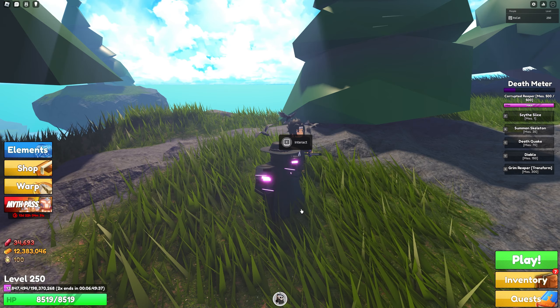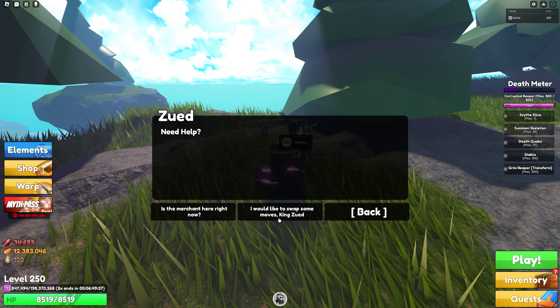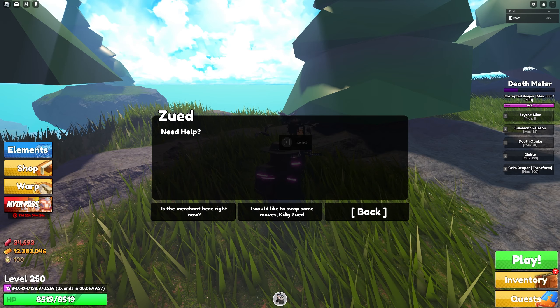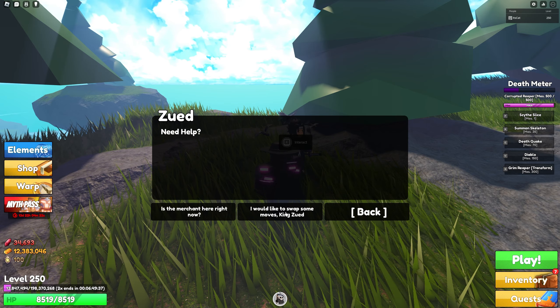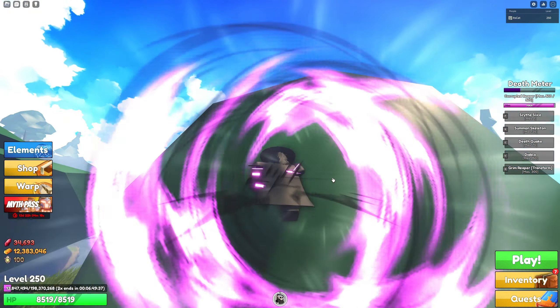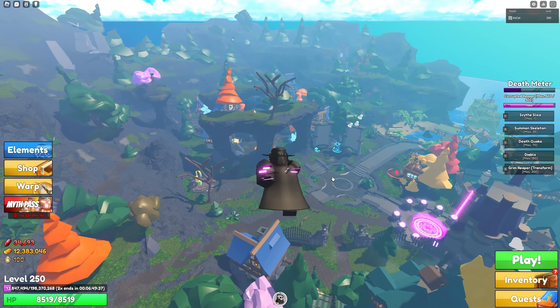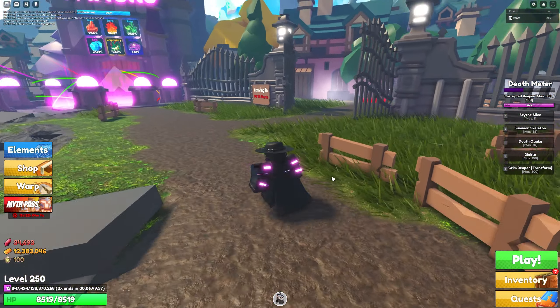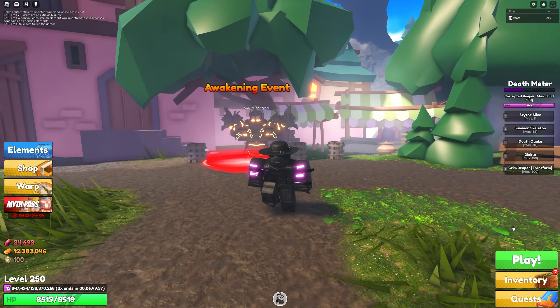Once you have a new awakened ability, come over to Zood and click 'I would like to swap some of my moves.' This lets you swap between your awakened moves and your regular moves. That's pretty much most of what you need to know for awakenings — how to get them, how to upgrade them, how to swap between them, and how to get the keys.